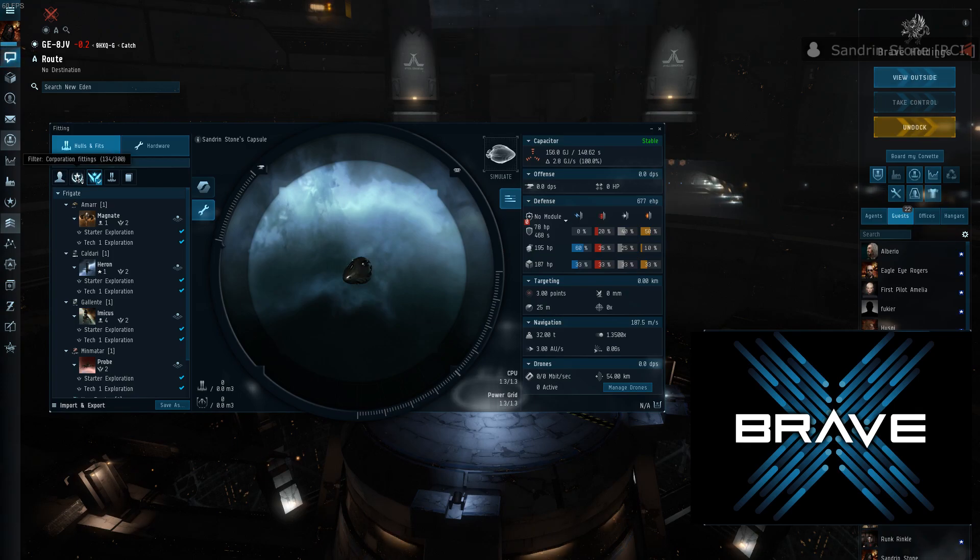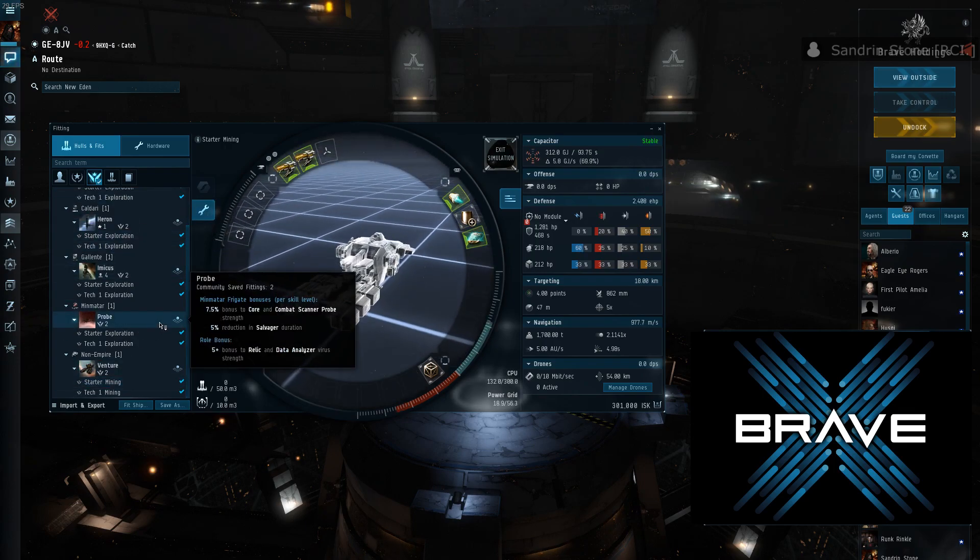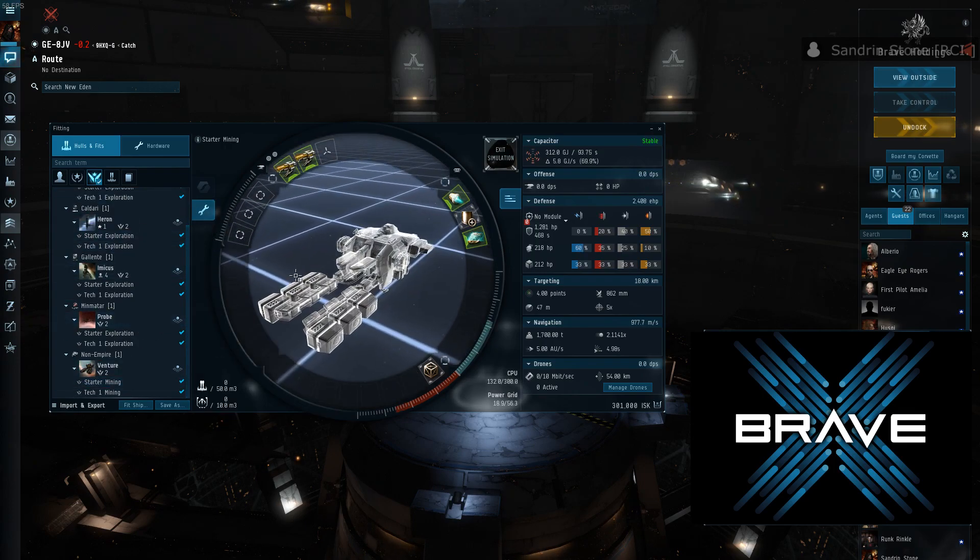From here you can see the various recommended fits for newer players. Currently it is mostly beginner exploration fits and beginner mining fits. However, with your help CCP intends to expand this list. There is a forum section where CCP is currently requesting specific fits to be added in a later update — there will be a link to this in the description.